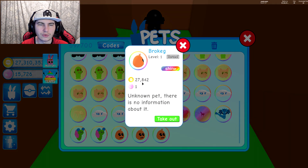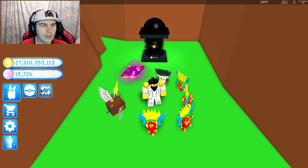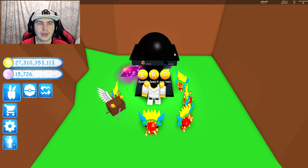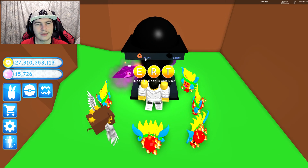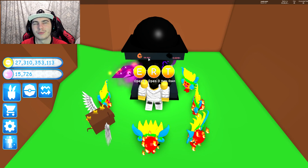They aren't actually useful for the rubies, which kind of sucks, so I guess they're only good for the normal thing. So now we have Brokegg, which doesn't evolve unfortunately and also has a little crack, and then an unknown pet with no information about it. That one's pretty good but not exactly insanely good. Actually, both of them don't evolve, which I guess is okay.